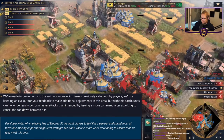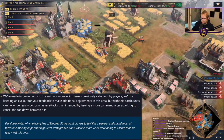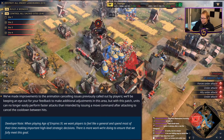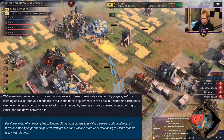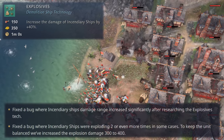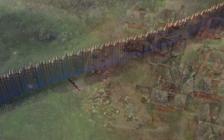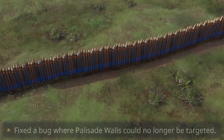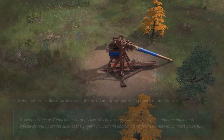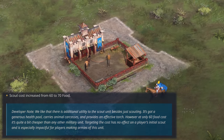Starting with the general changes, we can all rejoice that animation cancelling will be finally behind us. We don't exactly know how this will be implemented just yet, but we can assume that the DPS will no longer make sense for players to bother with it. The patch will also include some high profile bug fixes: the infamous demo ship bug will be gone, the palisade wall bug of not being able to be targeted will also be fixed, trebuchets will have an AOE damage effect when they miss their targets, and scouts will have their cost nerfed by 10 food. All these changes are welcome and are in the right direction.